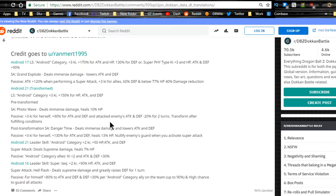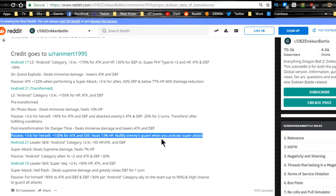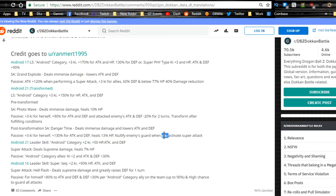Post-transformation super attack: Danger Time deals immense damage, lowers Attack and Defense. Ki plus 3 for herself, 130% Attack and Defense buff, heals 13% HP, and nullifies enemies' guard when you activate a super attack. I'd probably run Additionals on her — she's eliminating their guard so she'll do additional damage even to units she has type disadvantage against. The debuff before transformation is pretty awesome too.